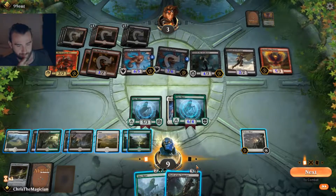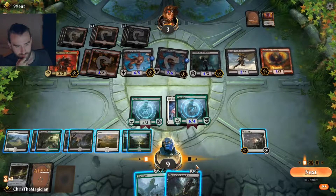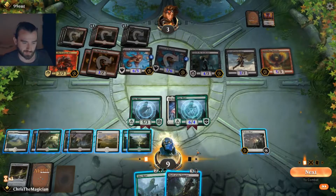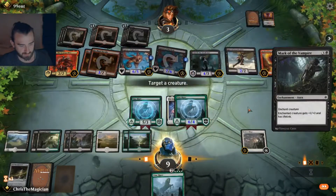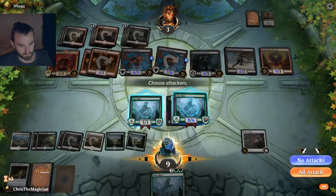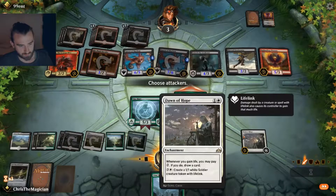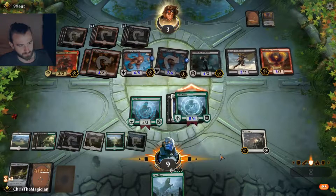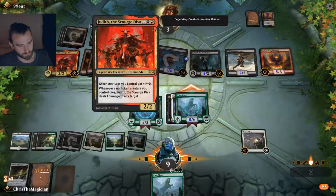We got the Mark of the Vampire — that's decent. If we put it on... We are looking kind of dead though. I think this is our only chance, right? Draw off this. Do we have any reason to keep this? To block I guess. We need to draw into something pretty spectacular. The problem is if I board clear here, I'm gonna take too much damage from all these Judith triggers.